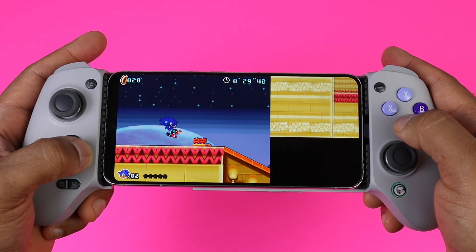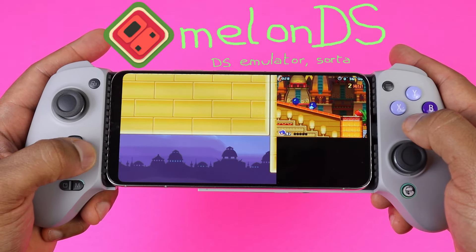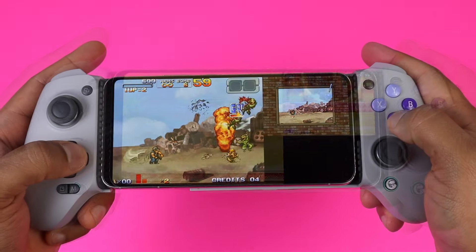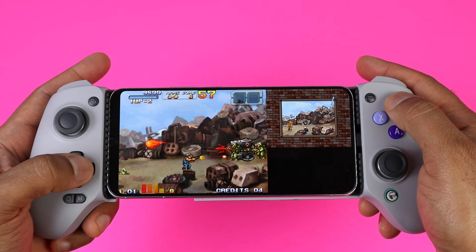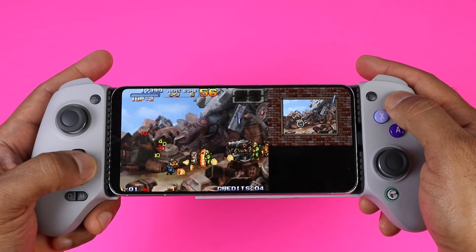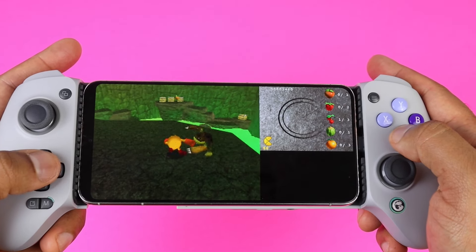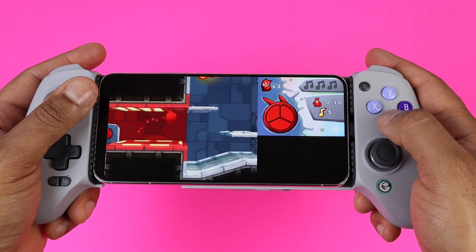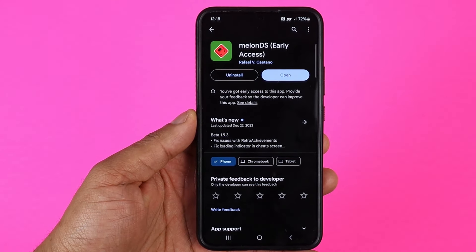Next is a Nintendo DS emulator called Melon DS — another emulator that runs within Lemuroid as well, but I prefer the standalone. The real reason we use Game Boy and DS emulators are to play Pokemon games, and DS has the best ones — Pokemon Black and SoulSilver are the best. You get quite a few setting options with Melon DS, with a big one being the ability to customize screen placement and the size of both screens. Something helpful for speeding up Pokemon games is Fast Forward. The only downside is there is no Wi-Fi or online multiplayer, so you won't be able to trade Pokemon. But Melon DS runs DS games perfectly and you will have a great experience. You can download Melon DS from the Play Store.